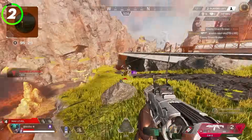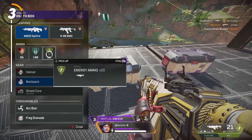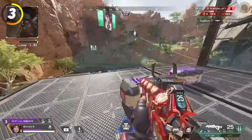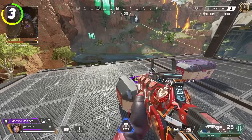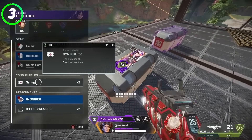Looting a death box as a controller player is very risky as you're just standing still. What if I told you that you can crouch in the death box? Go into your button layout and set crouch to something other than B or circle — by hitting that new button you can crouch, allowing you to survive a little bit longer as enemies can't easily line up their headshot.